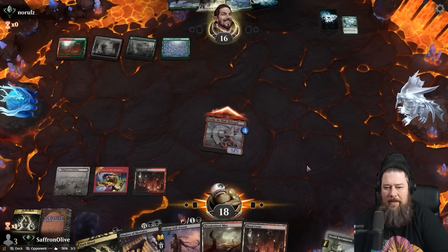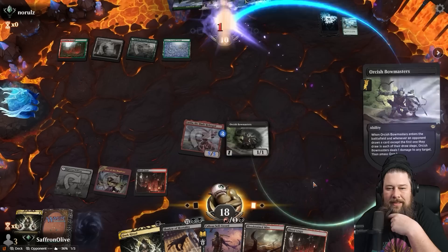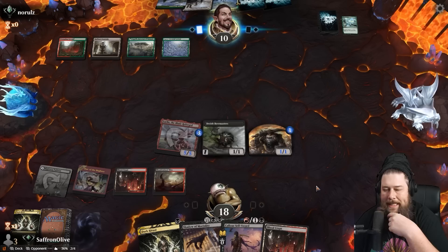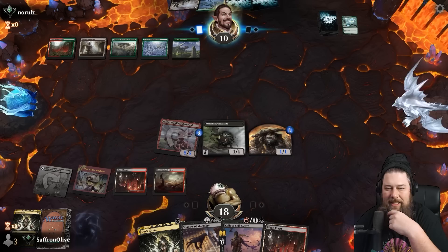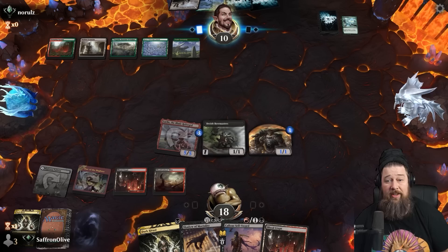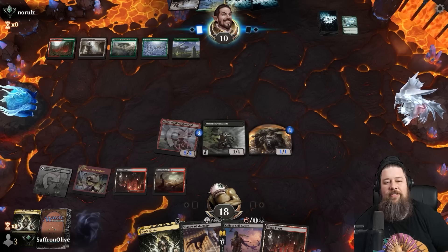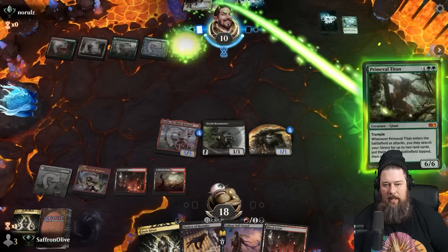Maybe we can just win fairly. We also have a Den of the Bugbear we could ritual out and attack with. Bear is still concerned about this matchup and apparently his biggest fear isn't Primeval Titan — it's actually horses. We live in rural upstate New York so there's a lot of Amish around with horse and buggies. Every time we go by, Bear flips out. If a horse comes on TV — he absolutely cannot handle it. I can't even watch Game of Thrones with Bear because of the long riding scenes.